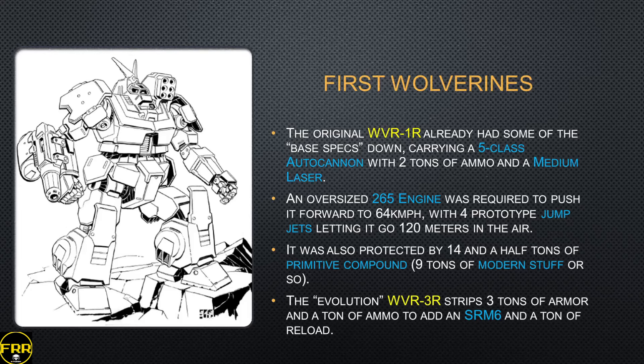Looking at those two original designs — the WVR-1R already had most of the base specs down. It carried a Class 5 autocannon in the arm with 2 tons of ammo and a medium laser to back it up. It had an oversized 265 engine to make it go about 64 kilometers per hour, and could jump with four prototype jump jets which required pilots to know how to use and land with them. It was protected by 14 and a half tons of primitive compound armor, roughly nine tons of the modern equivalent. This was deemed not heavily armed enough.